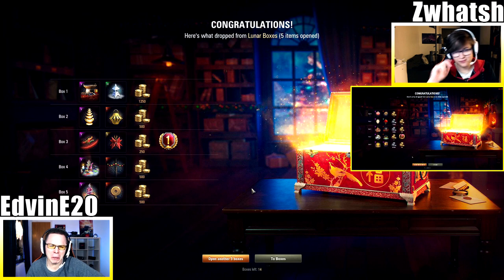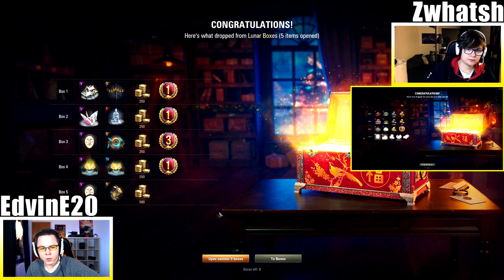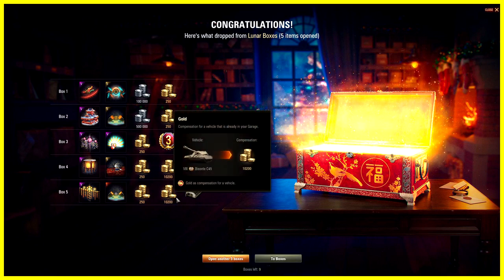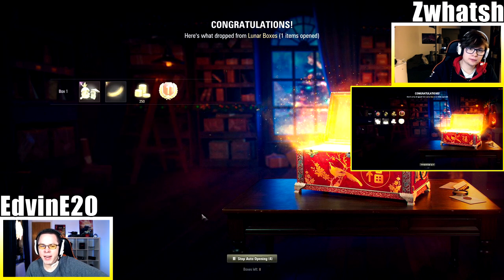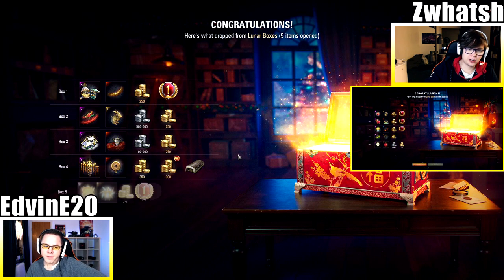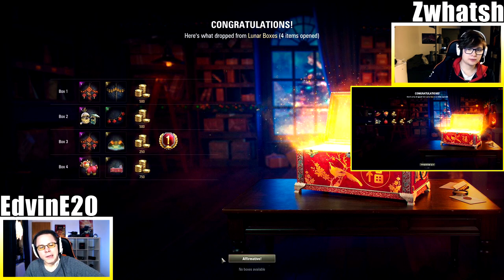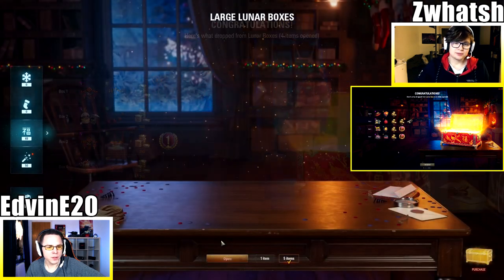Swatch gets the Bourrasque again. Five more: premium days and gold for me. Swatch got the Byzante again, and then the Byzante a second time back-to-back — that's 20k gold just like that! Nine more boxes: I finally got the Locust. Last four: Matilda Black Prince. It feels like Swatch is way more lucky, just grabbing all the premiums.